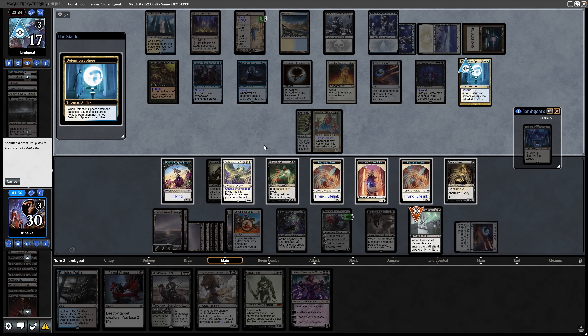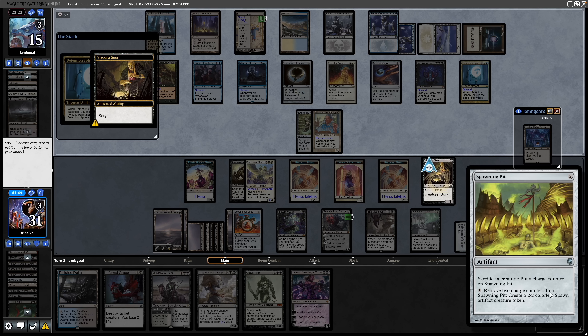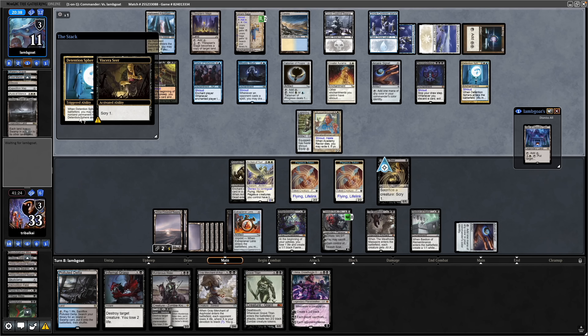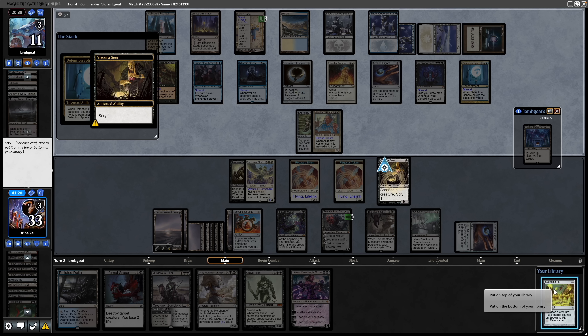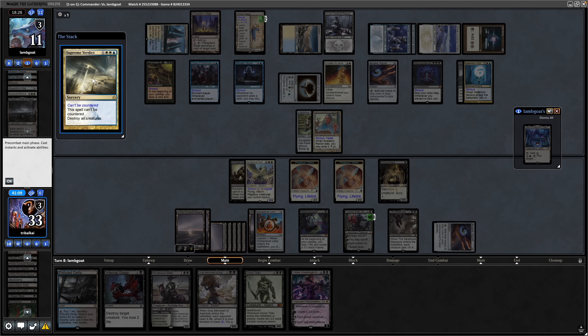We can sacrifice the Bloodghast because we just get it out for free next turn. Scry Spawning Pit onto the top — just in case they get rid of the Viscera Seer. We get them down to 11 with that — so definitely could have gotten them last turn with the Grey Merchant of Asphodel. But let's see what our opponent does here. And there we go — a Supreme Verdict. Being punished for not going for the win last turn.